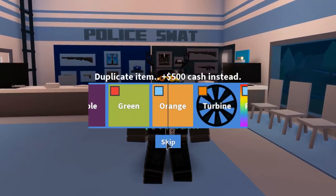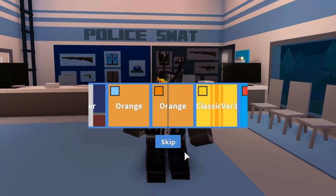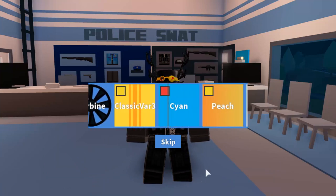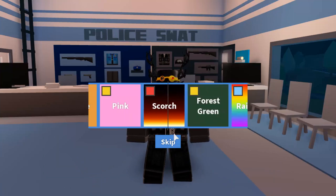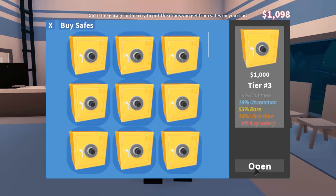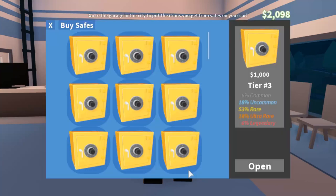Let's see what I get from the first one — orange, I already have that. Oh, did you see that right there? Scorch! That one's like my favorite. Oh, it was right there again — no! Rainbow, I'll take rainbow as well. The rainbow is a new skin for the car and it looks pretty cool. Let's try and open up another — green, I already got that.